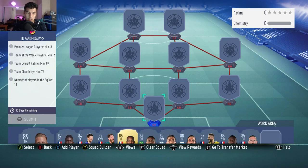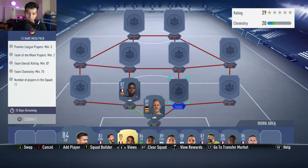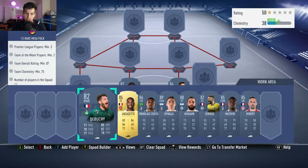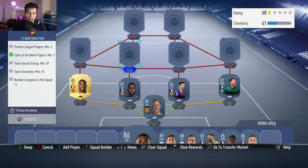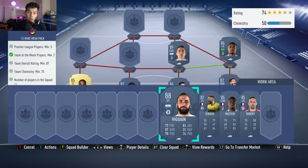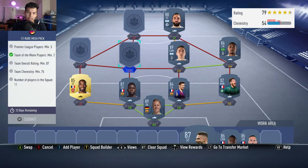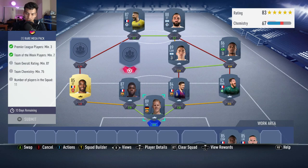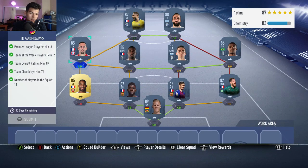Moving on to squad two: three primary leagues, two Team of the Weeks, 87 rating, and 75 chemistry — 55k pack is the reward. Ter Stegen goes in net with Umtiti and Lenglet getting the perfect links at the two center back spots. Right back is Mathieu Debuchy in-form, with a left back spot filled as well. Douglas Costa at right midfield, Fabinho at right center mid, Higuain at right striker — gets the link. Giroud at left striker once again with Ribery as the final player. No position modifiers, no loyalty needed.